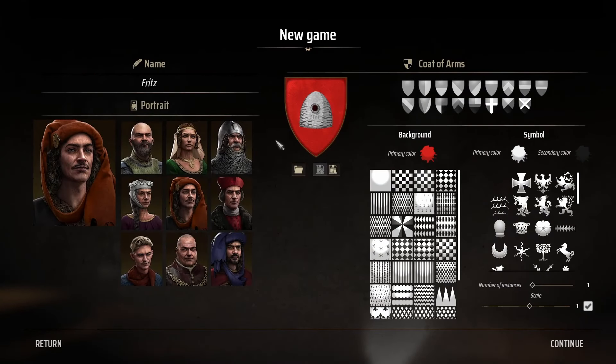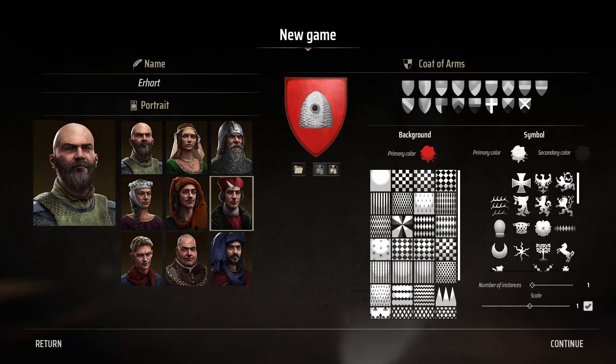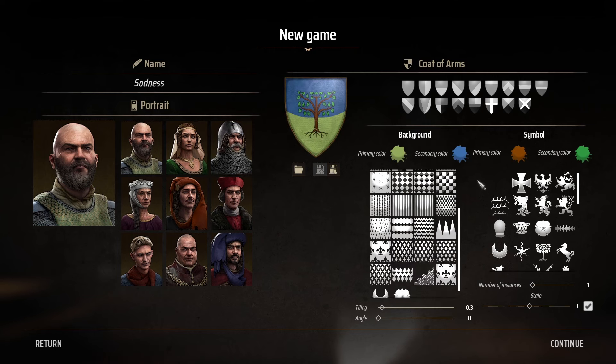We're gonna hop into this here. I get to make my coat of arms and I get a portrait. Let's go for Mr. Bald man with the beard — sure, this guy's got a sick mustache though. There we go, nothing overly fancy, but I think this works. It's a tree and the ground with the sky in the background. Beautiful, let's go.